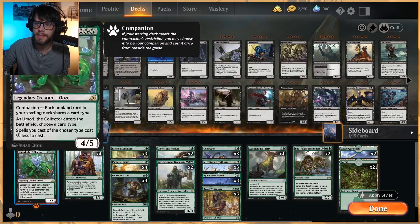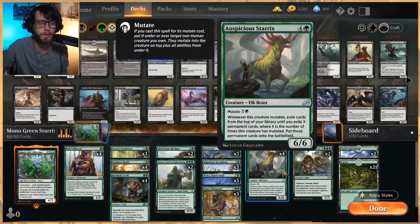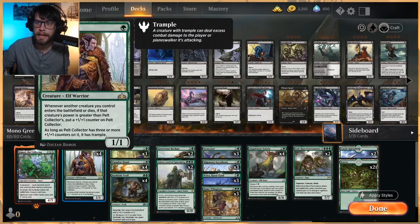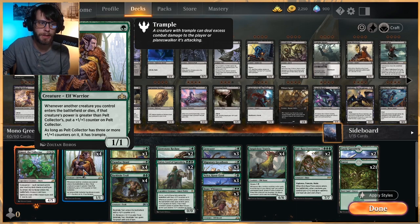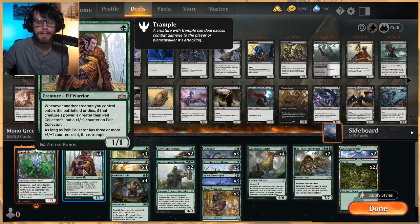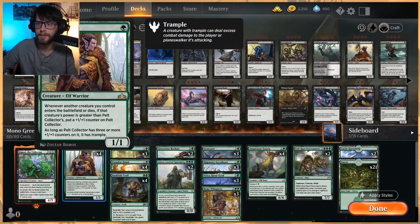This is an Amori deck so our entire list is just creatures, but Amori is going to make them cheaper, which is great for us. Turn one we're hoping to get a Pelt Collector down as quickly as possible so it can start buffing up on counters. This plays a lot like a Monogreen Stompy list but it has a little bit more late game.